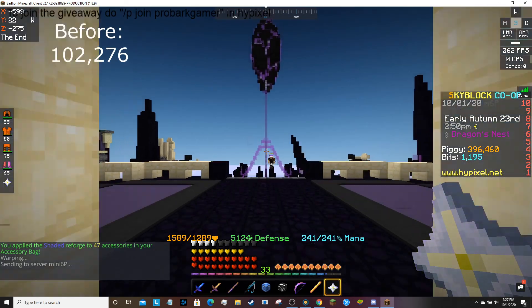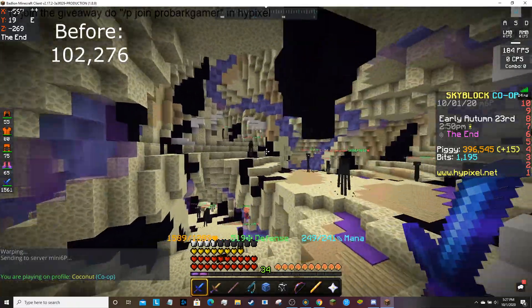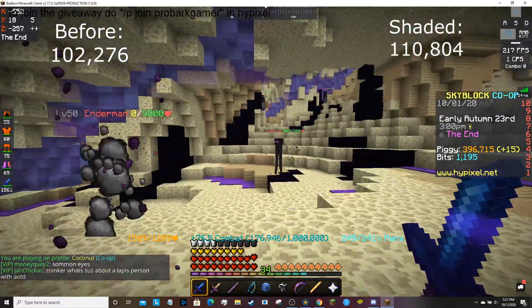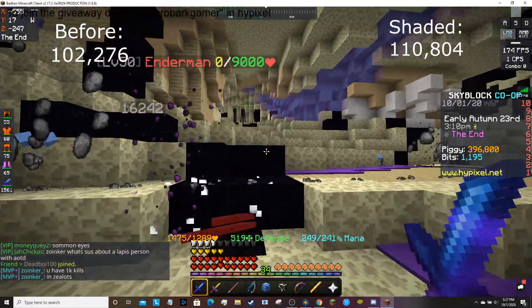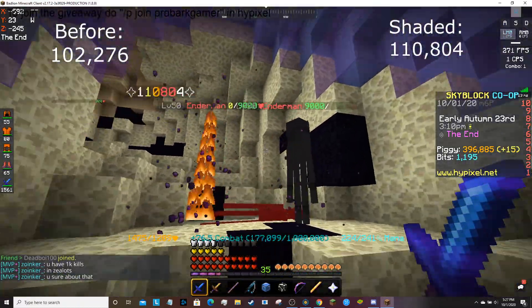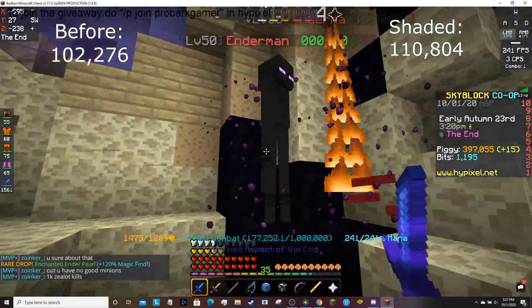I'm going to hop over to Dragon's Nest and see if it made a difference. 1.2k to... Oh, wow. 1.10k — 110,000. Now, I messed up the reforges by not putting in my Forceful, but that's a huge difference. 110,000 — and I don't have Strong either — but 110,000.